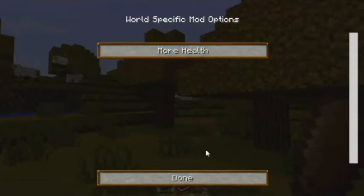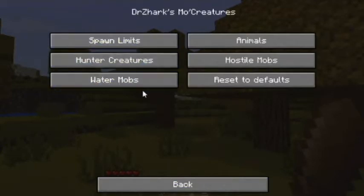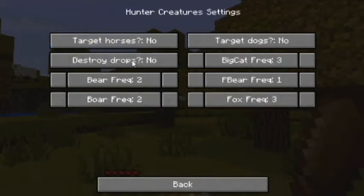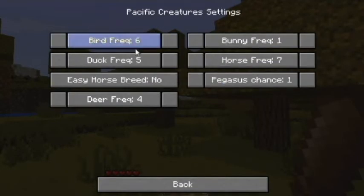You can change the mod options - there's not very many there, or you can come down here and see you can change all the options. So you can see how many sharks there are, how many squids, how many are spawning, the speed of them, dolphins, fishies, piranhas, horses, drops, bear, big cat, a pig bear or pea bear - I don't know what that is - a fox, spawn limits, all the animals like birds, ducks, easy horse breeds, deers, bunnies, horses, and a pegasus. Is that a boss? Don't run into one of them!